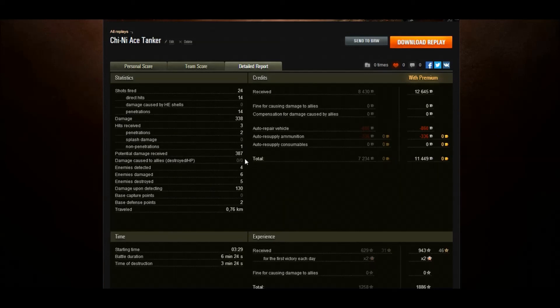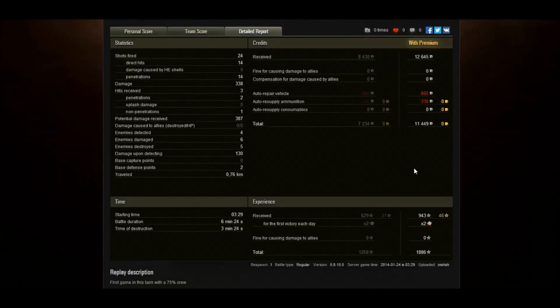I guess the armor isn't very good on this tank, but I really don't know. We received 387 potential damage, and did 130 damage upon detecting. We earned 11,500 credits. It was my very first game, so obviously it was the very first x2 XP of the day. We finished on 943 with a premium account, and 1,886 in total.